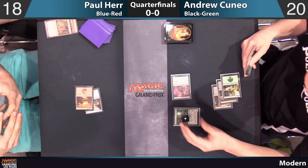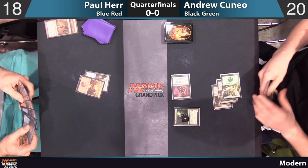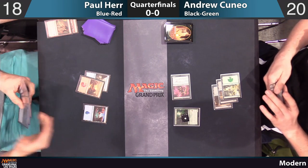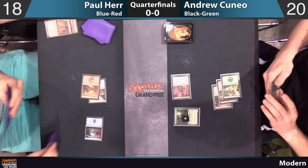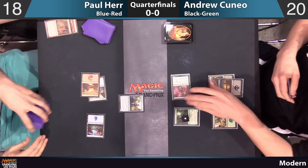On the red side of things, he's got some really interesting stuff. First off, he has the Sweltering Suns, which is going to be really good against Andrew if he can draw it. He's also got a Warfire Javelineer, which is a key payoff card for this type of deck. Looks like he had a Deem Worthy in his hand, and yes, he does have one in the deck.